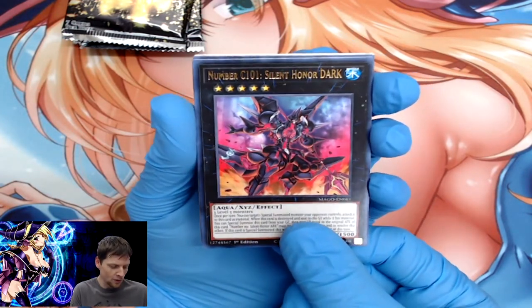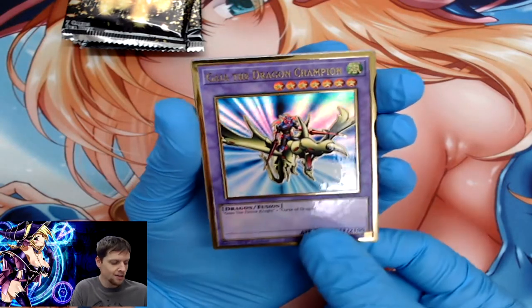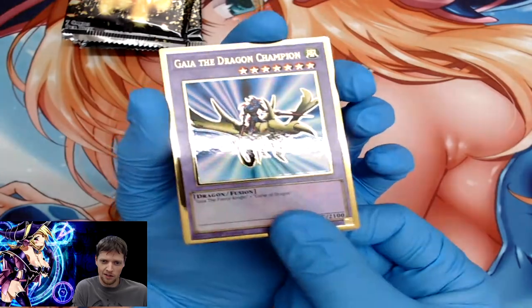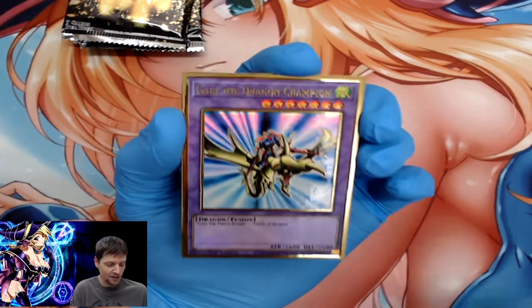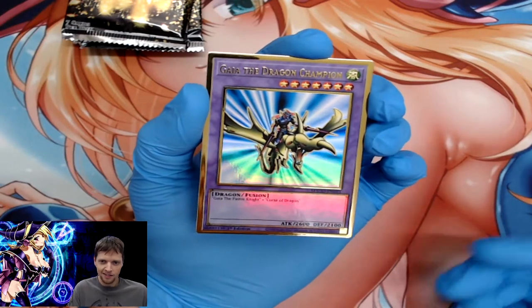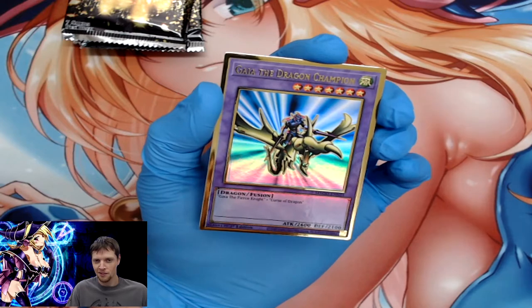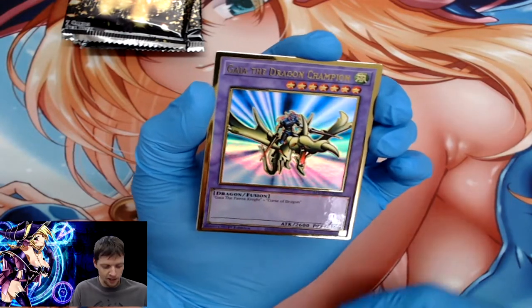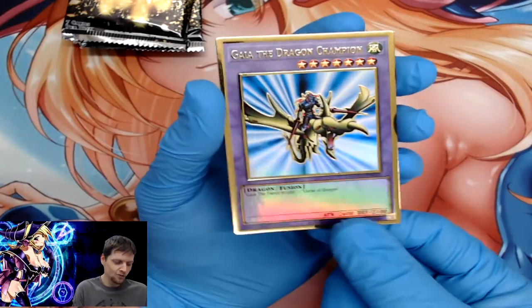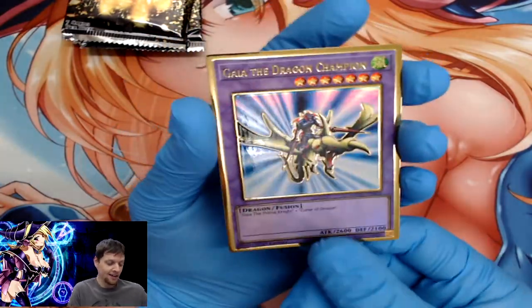Alright, let's finish this up! Number C101 Silent Honor Dark, Union Scramble, another Gaia the Dragon Champion — Gaia the Fierce Knight in the Yu-Gi-Oh movie, the scene where he's battling was super awesome. I was watching it probably on a second-rate YouTube stream so the quality wasn't great, but I still felt like a little kid watching it. Watching Kaiba with all his Blue Eyes White Dragon variants — just super amazing. It came out in 2017 — I can't believe I didn't watch it sooner.